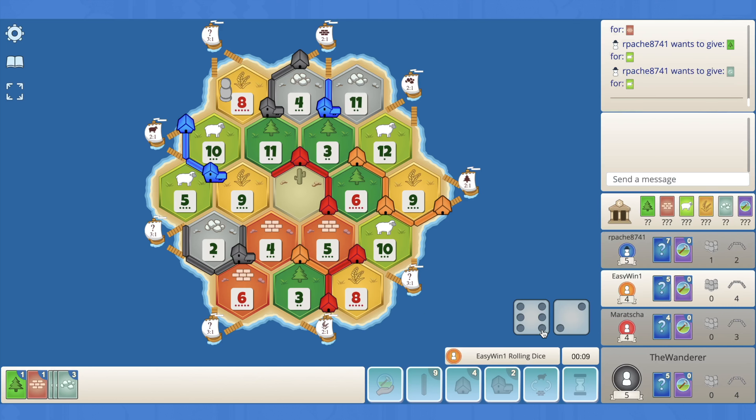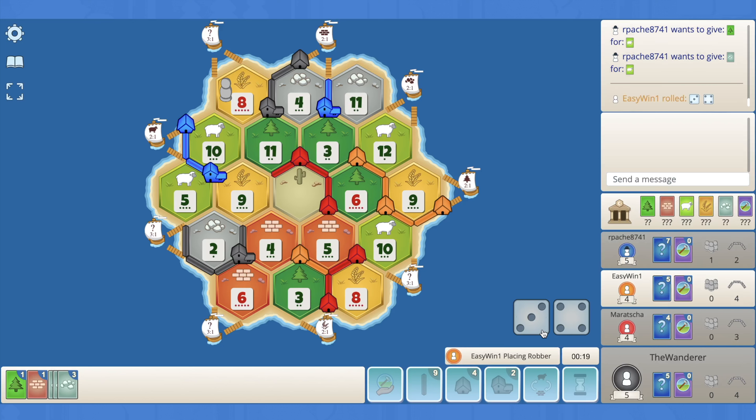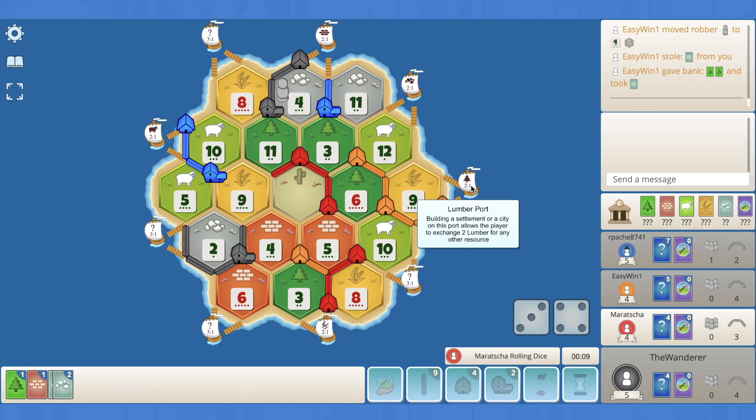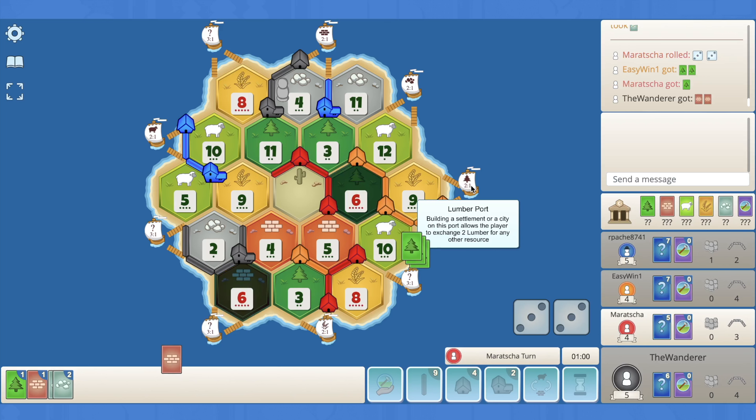There's the eight again. Blue has to pass on seven cards, orange rolls a seven — I think the four definitely gets blocked. Orange chooses us to steal from — it's 50-50 there. Blue's slightly ahead because they played one extra knight. We lose an ore which is a bit annoying, but I'm just glad the knight is off the 8. Orange 2-for-1s for ore and passes.